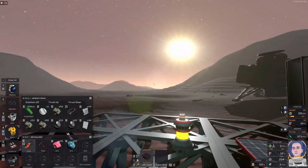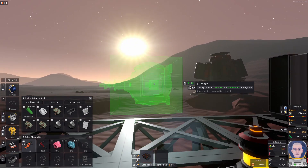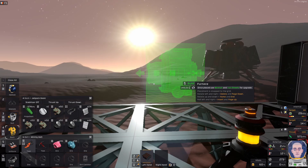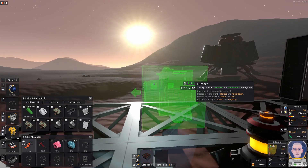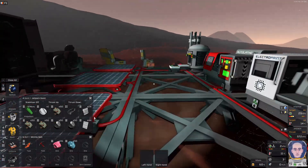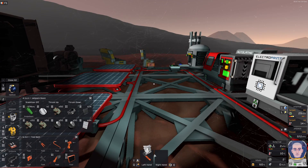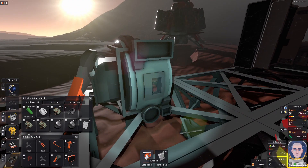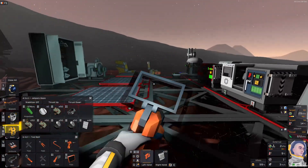I've got the kit right here. We can simply build it next to our base. Just rotate it to your liking. I like the ores to come in from the right and the ingots to come out of the left. So we can just place it down. Then we still need to weld it, so let's get out our tools.